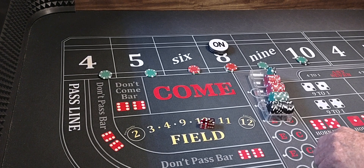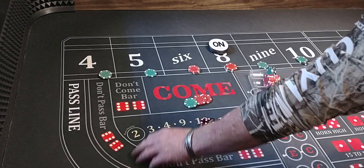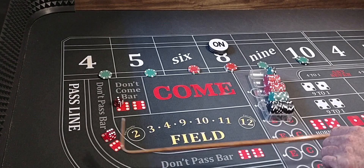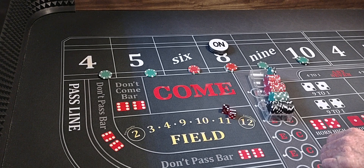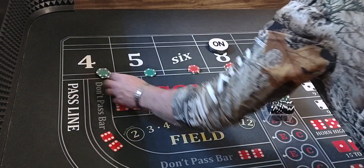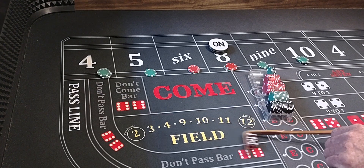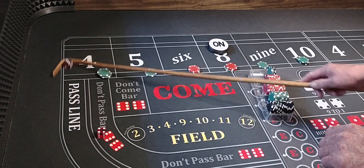There's a 6, that'll pay $35. We'll just press the 10 with that one. Here we go, 6-3-9, that'll pay $35. We'll press the 4 for $25 and rack $10. Here we go, 6-3-9 — yo, no deal. 4-3-7, out.